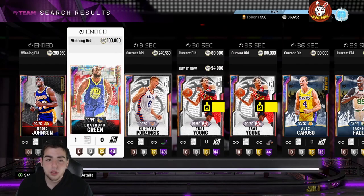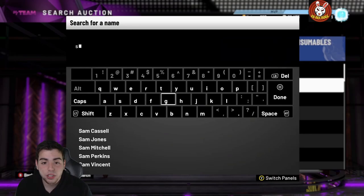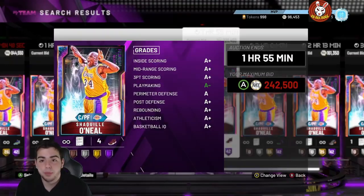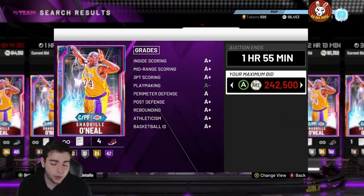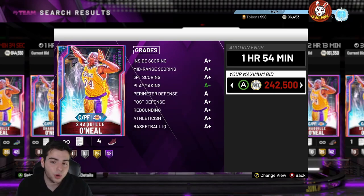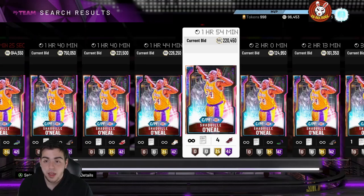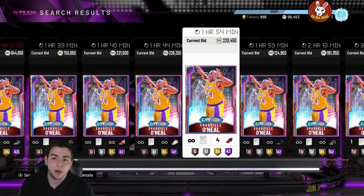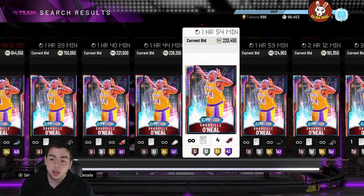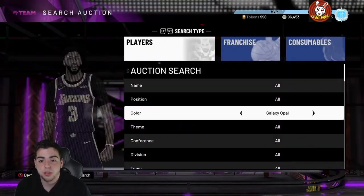Here's how you can make a lot of MT off this. If you play around 5 to 7 eastern, start bidding on every single card around the two-hour mark or under. For instance, this Shaq right here at 240K — let's say I bid 242K on it with about a minute 54 left at around 4:59 PM. I probably won't get outbid for a few minutes. All you have to do is pray that the auction block crashes like it has been. The card goes poof for about an hour to two hours, and hopefully you can lock in that bid.